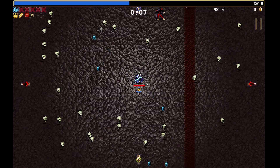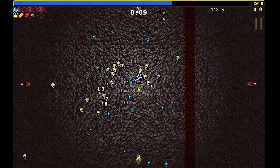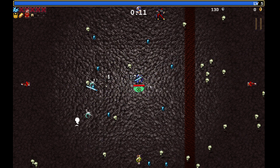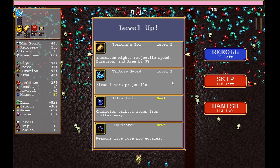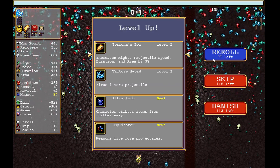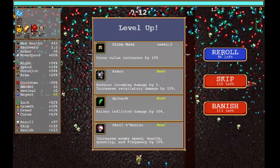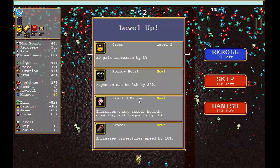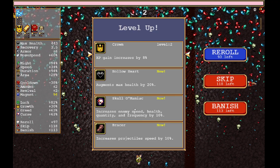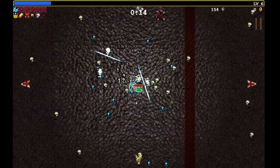Now for this level up we want the Stone Mask. Then we'll wait until we level up once again — should be pretty quick. For this level up we are going to reroll until we get the skull. It's back — we grab the skull for our fifth passive, and we have one more.